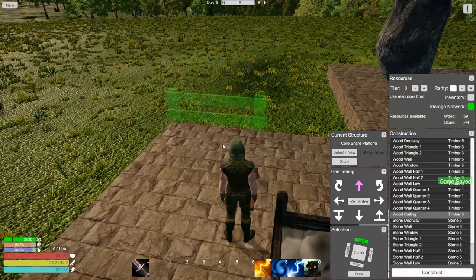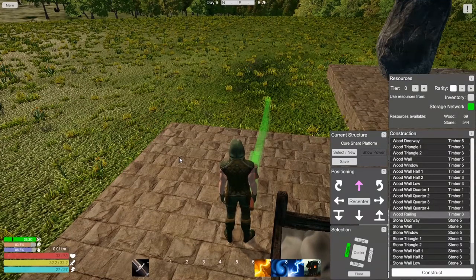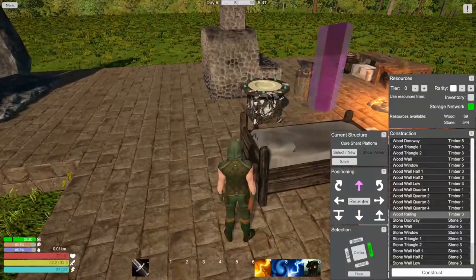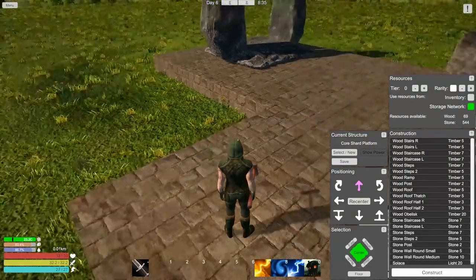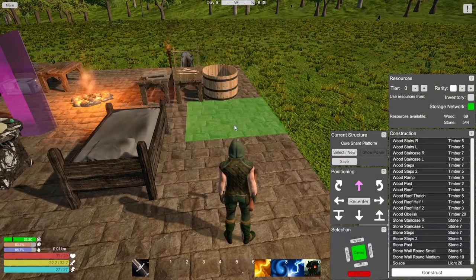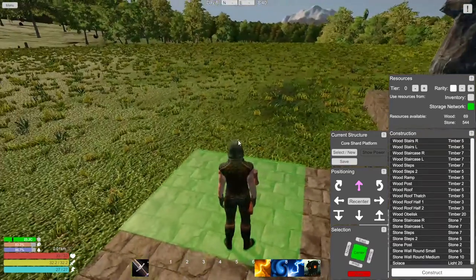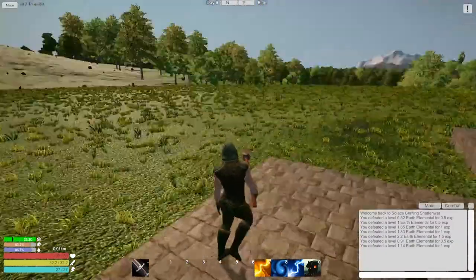What about wood railing? What happens if we rotate this? I don't know if I like how this wood railing looks. If it goes behind you it's gone. Can we drop it? Yeah we can drop it. I'm just trying to figure out what I can build here. Let's get out of build mode and walk away.